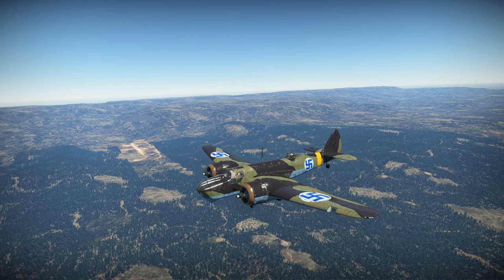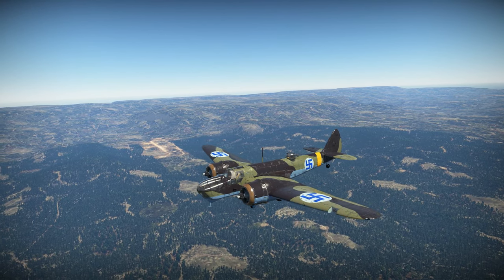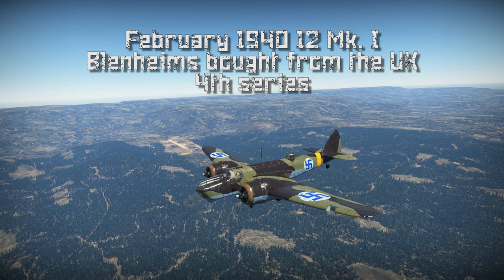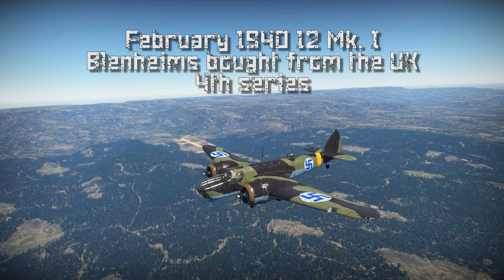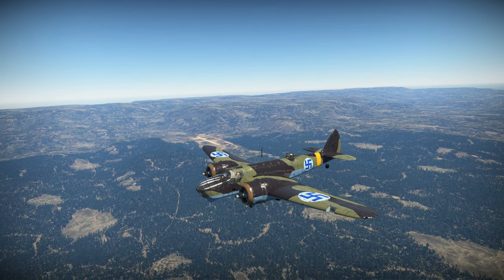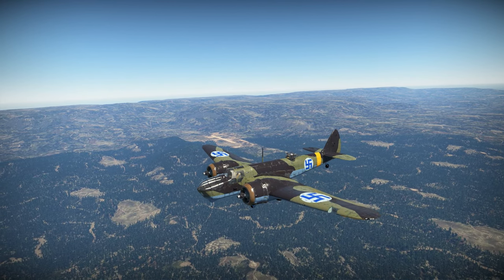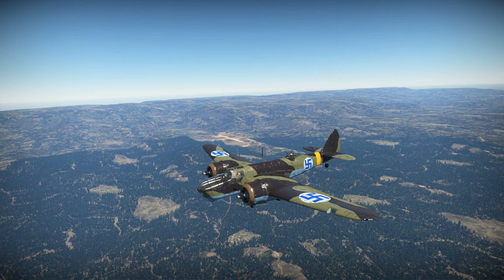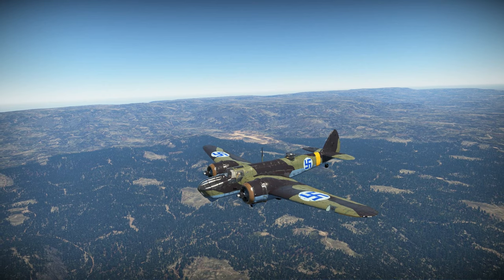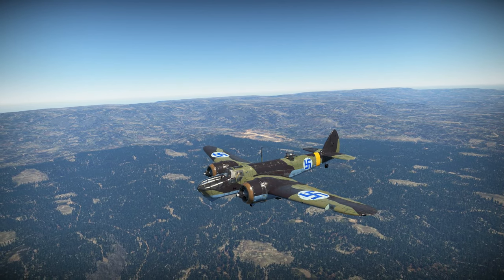In February 1940, renewed Soviet offensives had turned the situation critical and the British were willing to sell another 12 Blenheims. This time they were the older Mark Is with shorter noses, also quickly flown to Finland in February 1940 — referred to as the fourth series. The planes were flown to Finland in secret by British pilots. The Winter War ended in March 1940 and the Finnish Air Force was still left with a huge shortage of aircraft, especially bombers. As a result, work on the license-built Finnish Blenheims continued again.